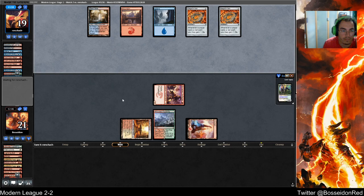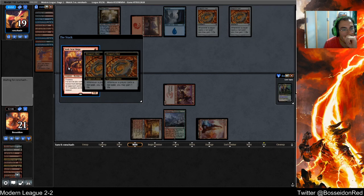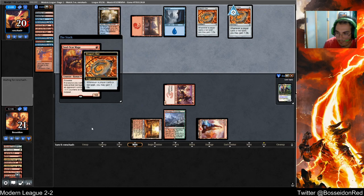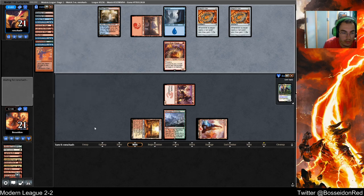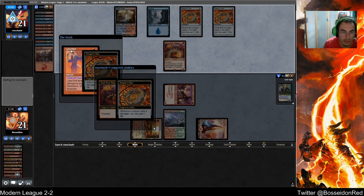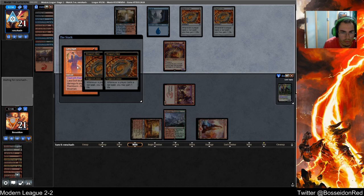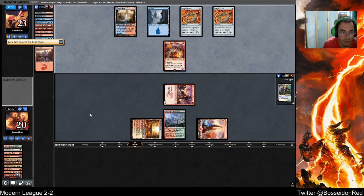I can't forget that my opponent has a Lava Dart in the graveyard. He's casting it now for Soulscar Mage. I have to be careful — I don't want to be casting my Lurus into this Lava Dart. My opponent's doing that for... this could be the fourth Stormwing.